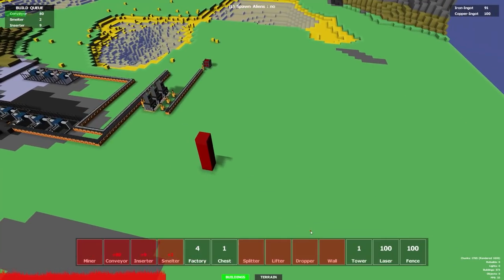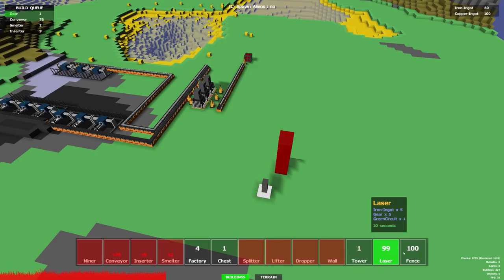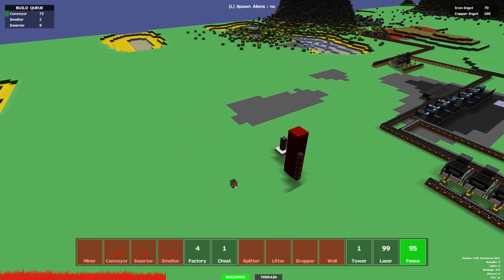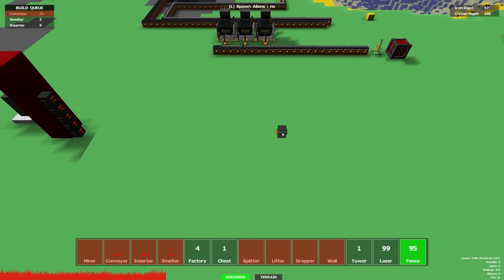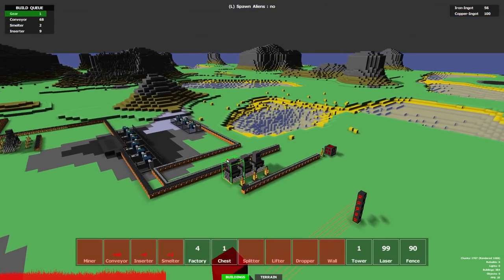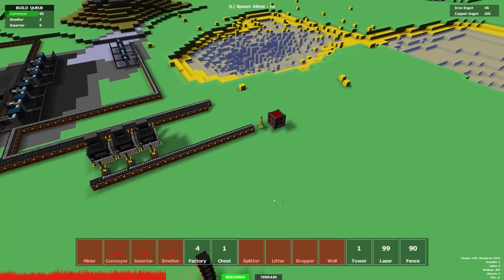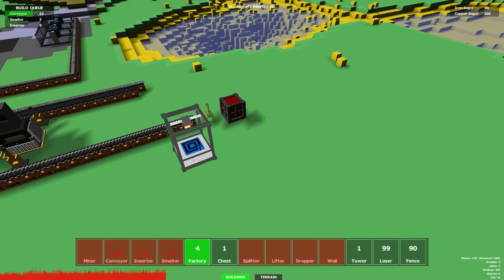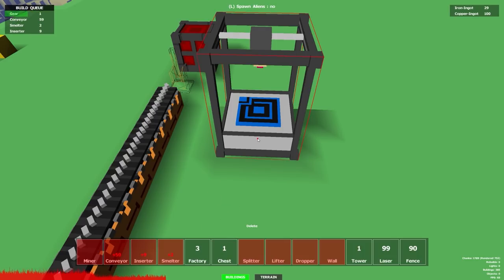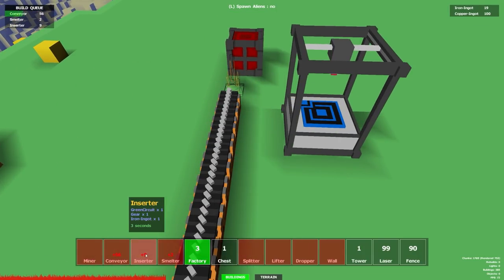We also have some defenses as I mentioned earlier. We have towers, lasers, and fences. Towers are just a tower. Then you have your lasers - those are turrets. And we also have some fences. The fences work like so: you place them and then you get these lines. If you then intersect those with other ones it will create a laser wall where creatures will go in and then be destroyed. What creatures? Well, we can spawn aliens. I'll place a factory in here - delete that - and factory will go in there.